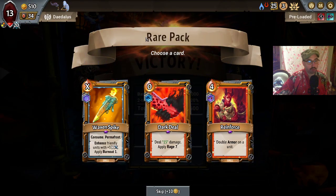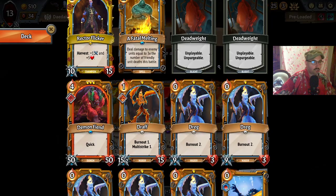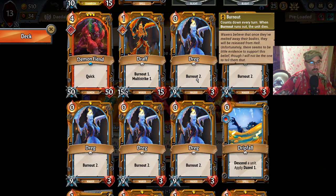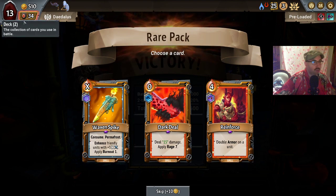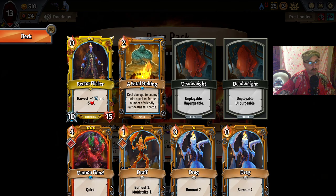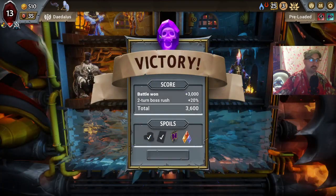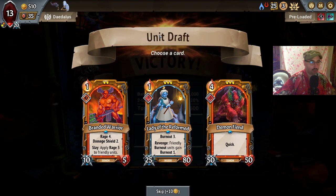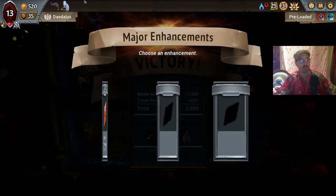Waxen spike with permafrost — permafrost makes it a lot more useful. Dark deal with magic power — that's a bit sad. Reinforce with consume removal — totally useless. Waxen spike is gonna be a bit hard to use unless we make a floor with just imps and drags and draughts, which currently doesn't seem likely. Dark deal might still be solid even with 15 damage, just because we have a champ that generates a high amount of health. Branded warrior with damage shield — no, I don't think we want any of these units.